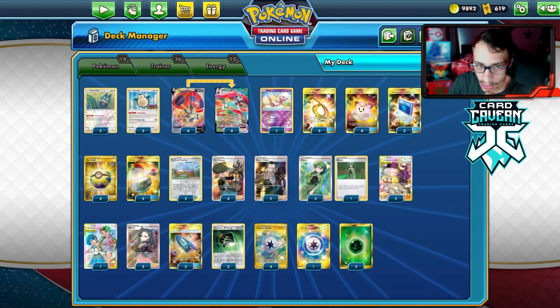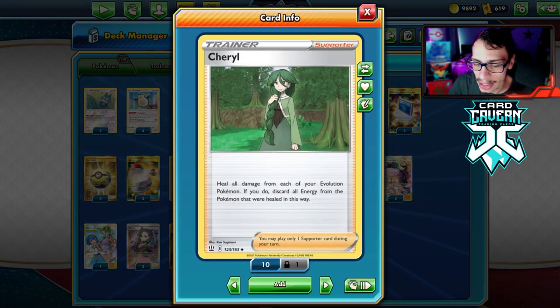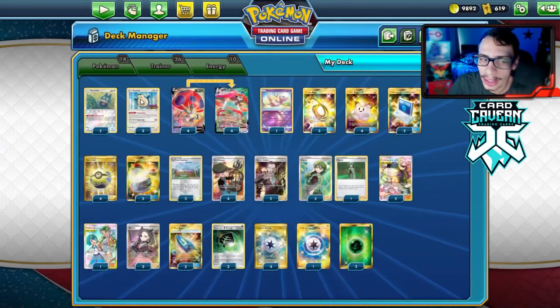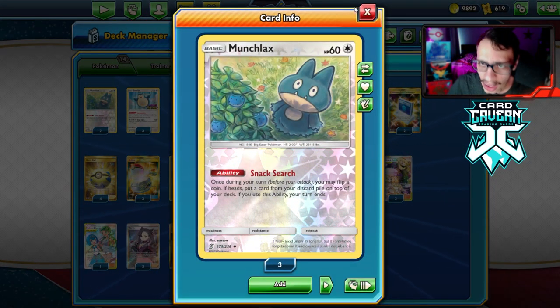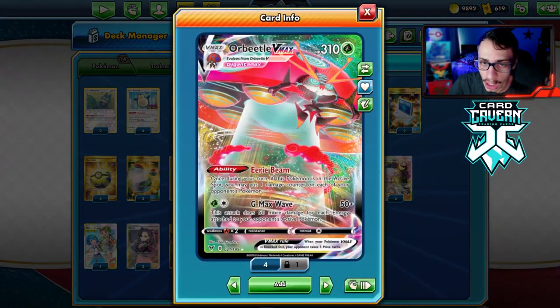We let our Orbeetles take hits and then Cheryl to fully heal them all. We might not have energy on them but that's fine because we're just trying to do Eerie Beam, set up perfect numbers, wipe their board. Cheryl is really good — we have a lot of Cheryl outs with Caitlin, Cynthia, and access to Munchlax with Snack Search, so a lot of crazy Cheryl combos in here.